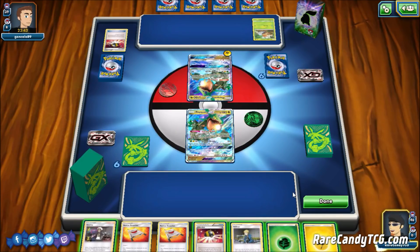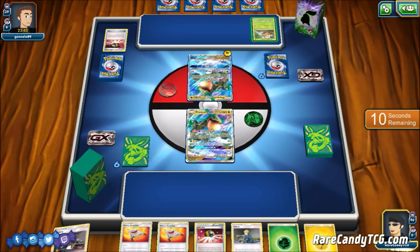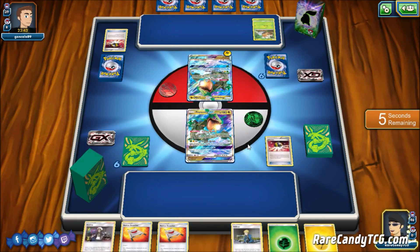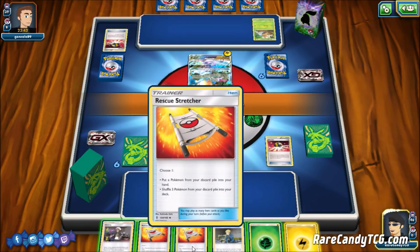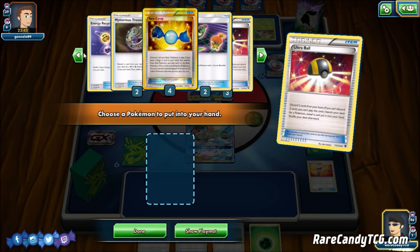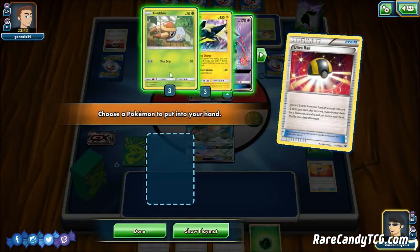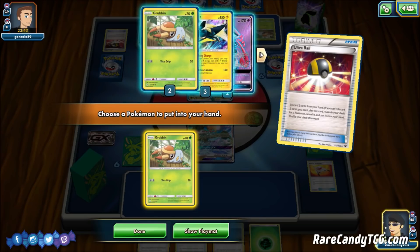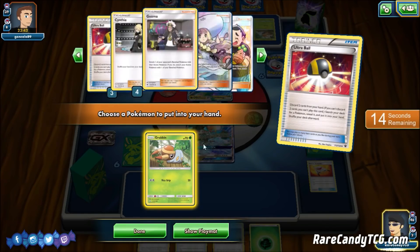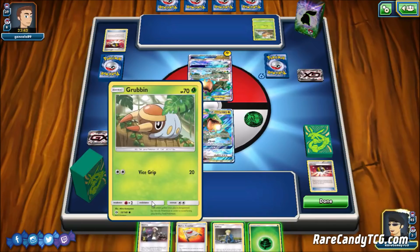Yeah, we attach a Grass — we have to Tempest this turn. Or we could even Guzma the Grubbin and maybe go for a Tempest then. Let's go for this Ultra Ball. We're going to get rid of the Lightning, and unfortunately a Stretcher as well. We have Rayquaza — let's see what we have in deck. We have both of our Switches, and one Energy Recycler looks to be prized. I think we go for the Grubbin here. We don't want to go for another Ray just yet, because we definitely need to get this Grubbin down turn one. I was also thinking — do we go for a Lele to grab Fan Club that could have done something similar? But here we're going to get down this Grubbin.